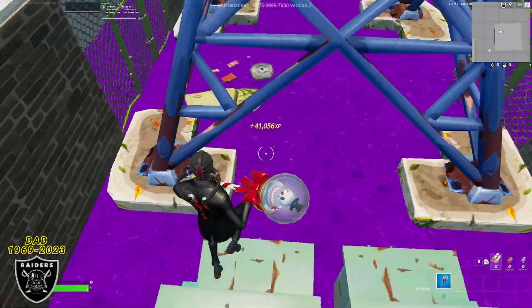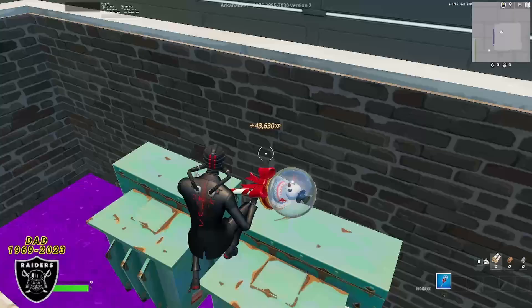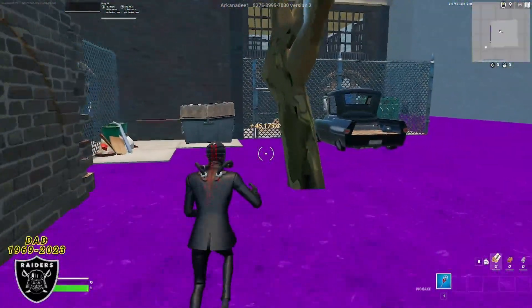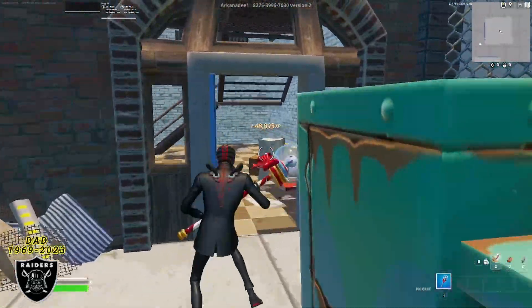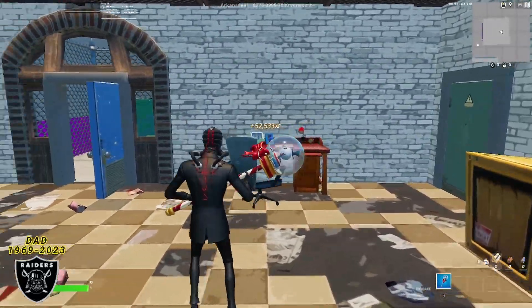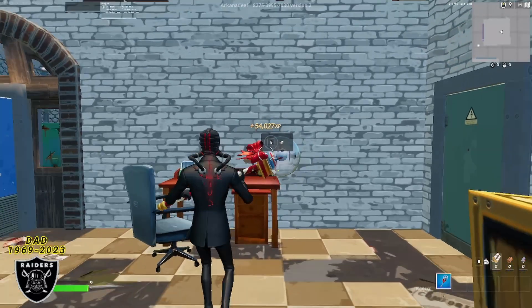We're getting a thousand XP every second, and that is just going to keep going up the entire time we're in this map. To move on to the next XP boost, turn left, go back out the gate we came from, then go left right next to the truck to go inside this metal gate, right through this blue door in the house. Once you walk inside the building, you're going to see a computer desk on the left hand side around the corner — look right above the desk and you're going to see that second XP boost button.